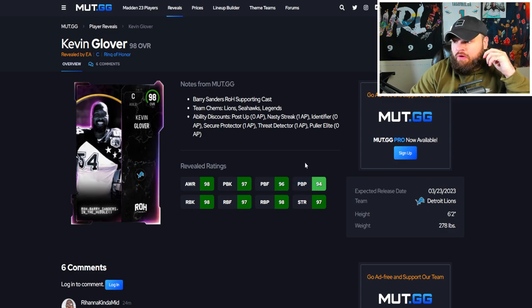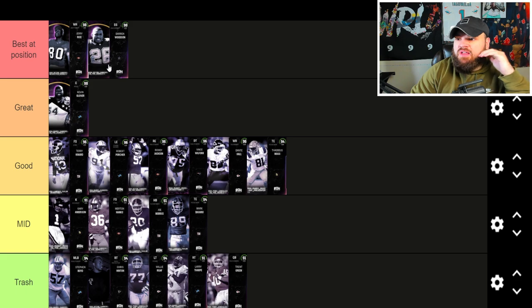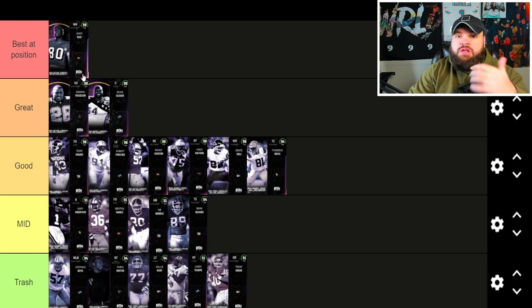After that, Kevin Glover: 96 pass block finesse, 94 pass block power — actually somewhat low for his overall — but 98 run block. He can get Post Up for zero, and potentially stack two zero AP abilities like Post Up and Identifier. Puller Elite on a center isn't really great, but ideally Post Up and Identifier for zero would be perfect. He's another one in the conversation for best center in the game. Since these 98s are so good, if it's not clear cut they're best at their position, I'll put them in the great tier.